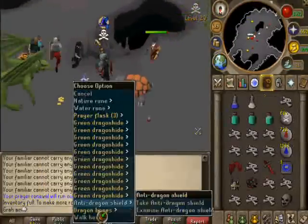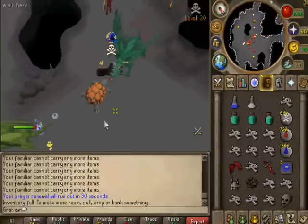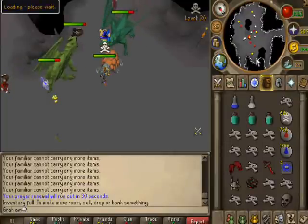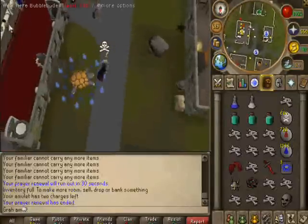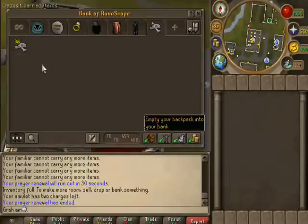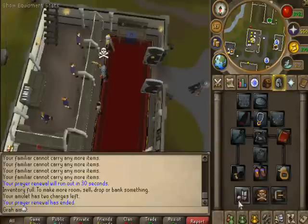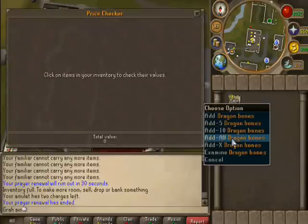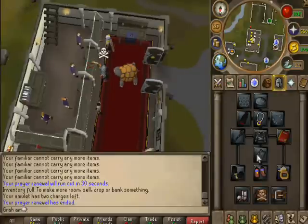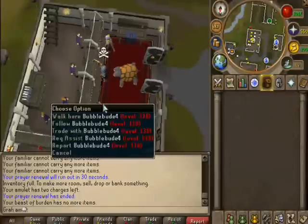I'm going to drop my prayer renewal, take this last dragon bone, and teleport out of here. Let's see the profit. I have 18 bones banked already from a previous trip before doing the guide. So counting those — 36, 49 bones total. Less than 2 minutes, and that's about 100k profit in less than 2 minutes of doing this. And it really is fun.